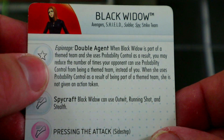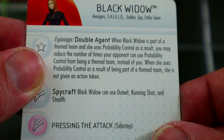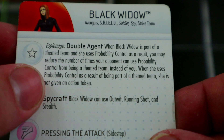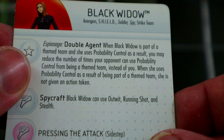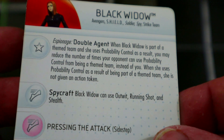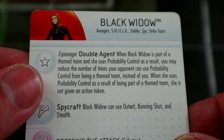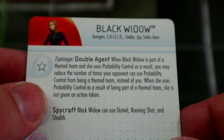I really love her trait: Double Agent. When Black Widow is part of a theme team and she uses probability control, you may reduce the number of times your opponent can use probability control from being on a theme team. When she uses probability control as a result of being on a theme team, she is not given an action token. The rules have changed a bit for theme team probs — you're no longer given an action token from it anyway.